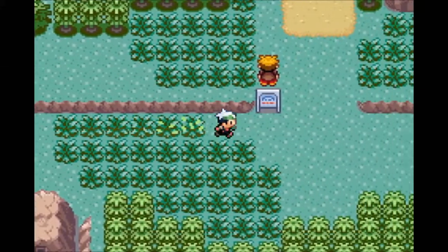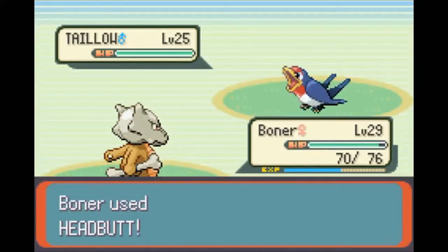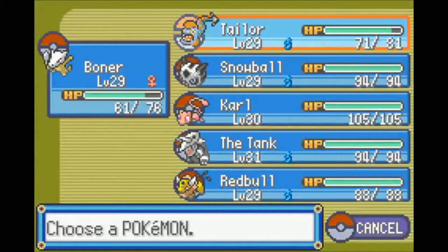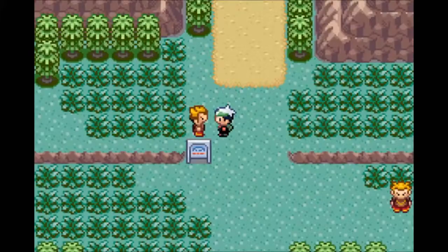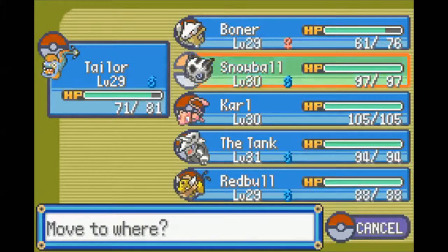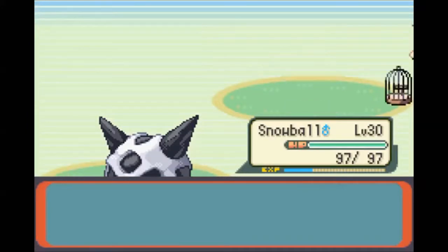Let's see what's in this grass. I'll fight these guys. Did not mean to use that. Let's have Snowball take care of this - Icy Wind. I'm going to let Snowball take the next one too, because he's another bird keeper. Wing all. Get crunched.